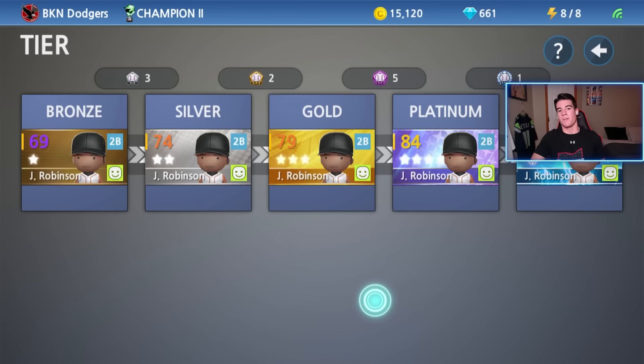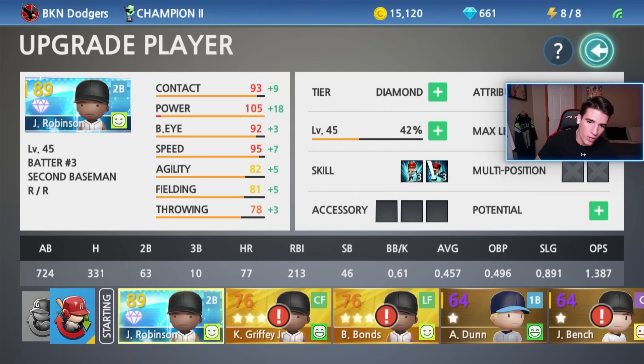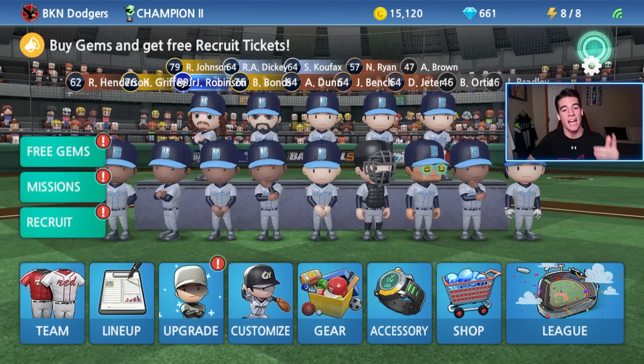Three, two, one. There we go. We finally got our first Diamond on Baseball 9. It took forever, but that animation is so sick right there. There are his stats - 105 power. Sheesh, man. I am super excited. If he does not go four for four with four home runs minimum, I'm releasing him. Just kidding, I'm not doing that. First Diamond.